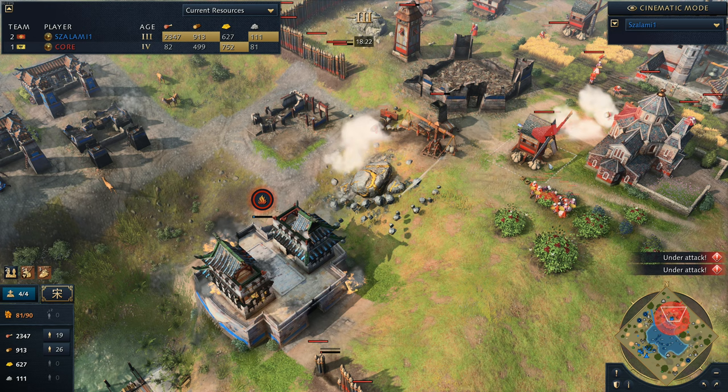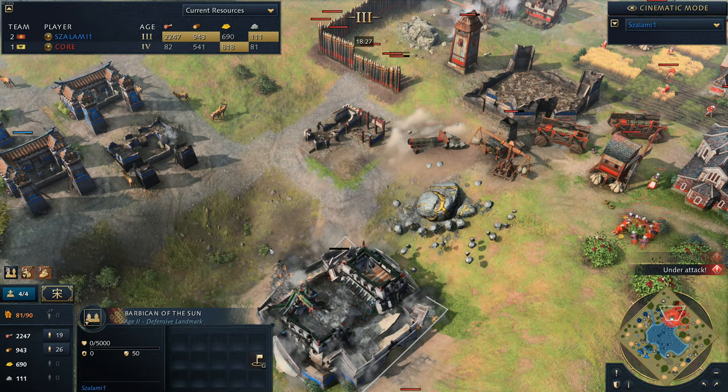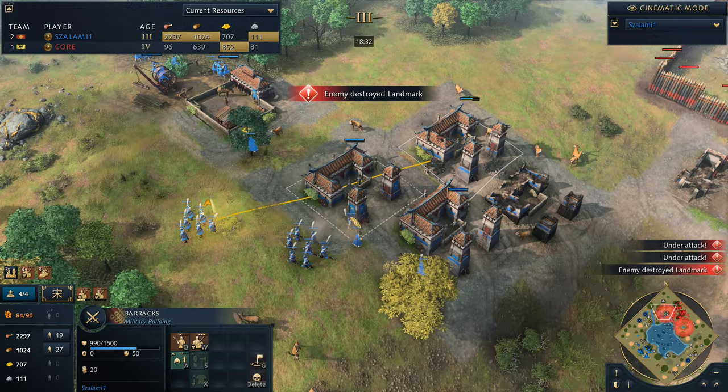Knowing how Salami plays, it kind of makes a fair bit of sense. Goes for these berries - finally manages to take these berries. Hasn't got his wheelbarrow yet - 18 minutes, that feels bad. Barbican goes down and now it looks like Salami is going to have a bit of trouble here as he's going to lose his forward position.